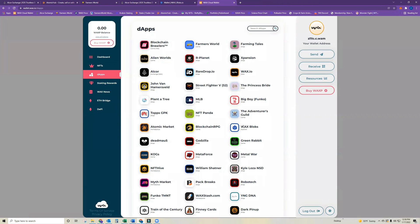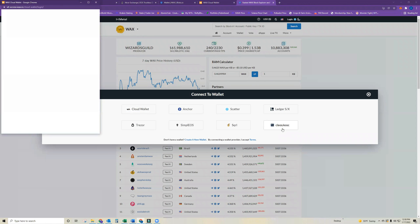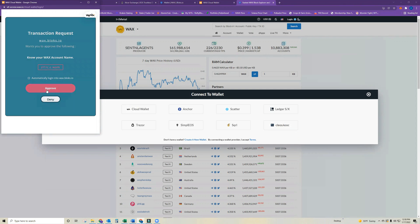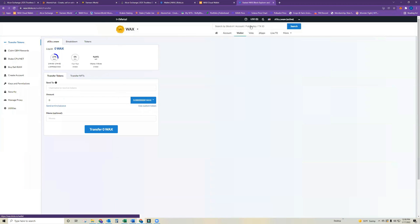This is my new account — I'm going to log in and add the account. Now I'm in my second account and you can see I have 20 Farmer's World food, which is what I transferred from my other account. That's how you transfer tokens and NFTs from one WAX wallet account to another.